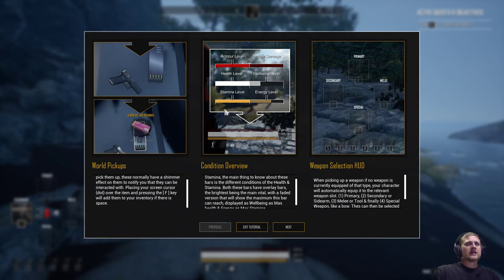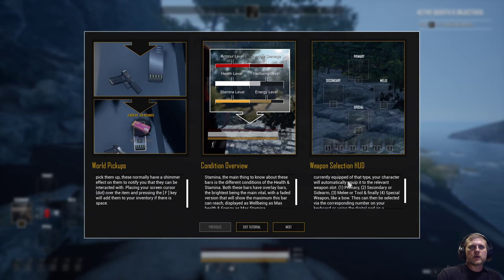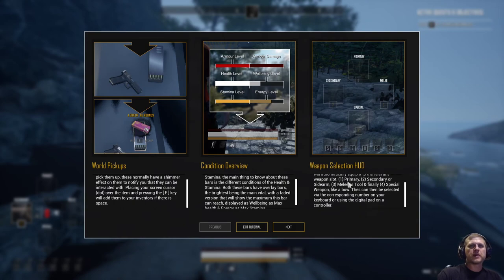Stamina level and energy level — I would say that's the whole thing, but the energy level only goes up to the total portion of your bar. This is like your max amount, but the grayed-out part means you are drained and need to replenish. That makes sense. Weapon HUD: 'When picking up a weapon, if no weapon is currently equipped of that type, your character will automatically equip it to the relevant weapon slot. One for primary, two for secondary or sidearm, three for melee or tool, and four for special weapon like a bow. These can be selected via the corresponding number on your keyboard or using the digital pad on a controller.'